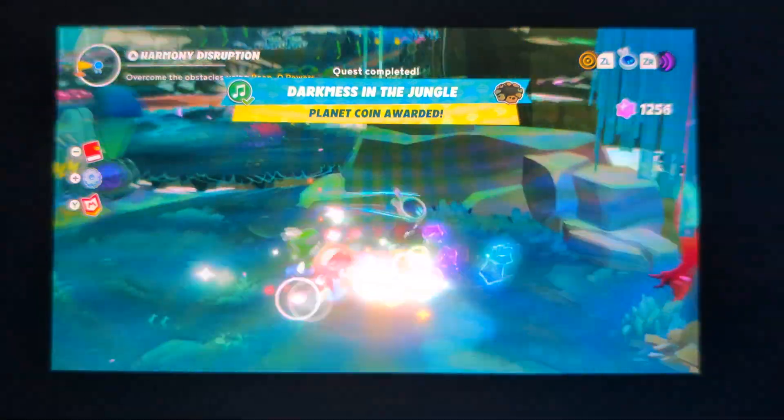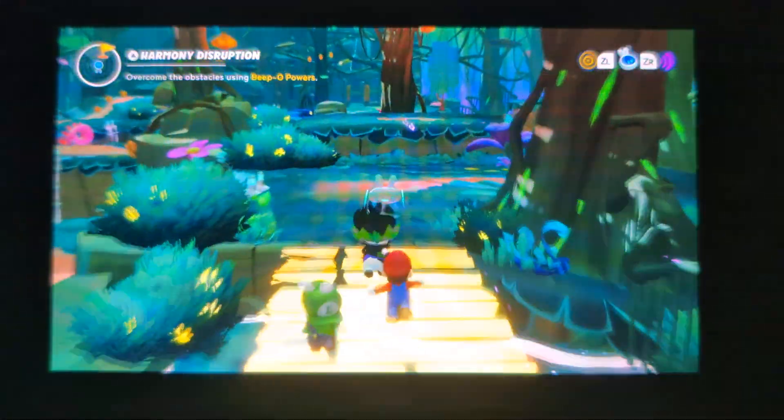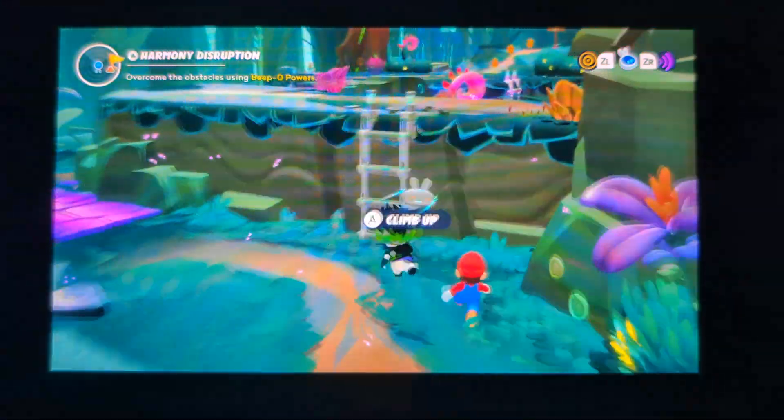If Mario had fallen into the blast zone just now, would that have dealt damage to him? I wonder. 110 coins, 820 star bits. Dang — that battle ended faster than I thought it would. I thought we'd have some big confrontation in the middle, but nope. We just have too many movement options. It feels good being this leveled up again, having so many skills — I'm not used to it thanks to Tower of Doom. Dark Mist in the Jungle, Planet Coin awarded. Let's explore a little bit more and find out what that path opened up earlier.